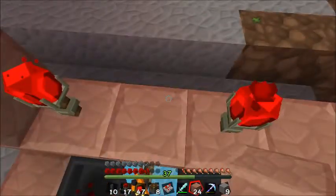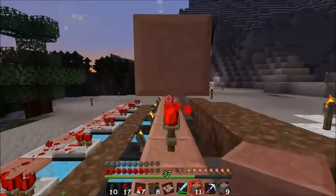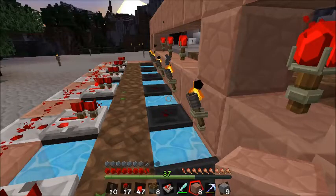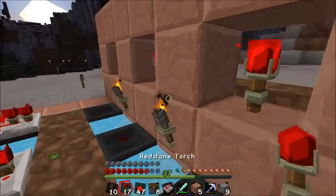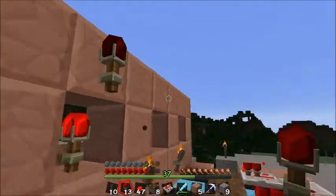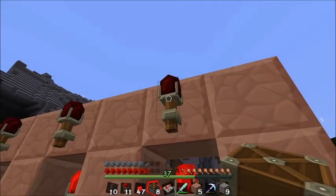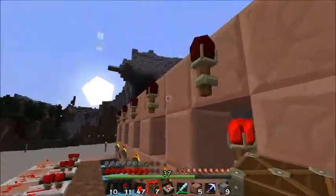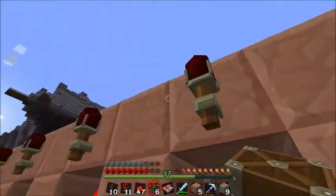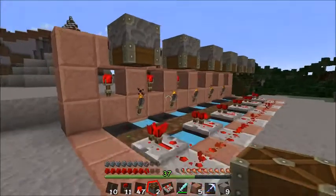Now we're going to fill in between these blocks all the way down to the end — gaps in between, gaps in between. Then take a redstone torch and place it right up on top, and then take your pistons — clicking on the redstone torch, you'll see a little box around it — and click on the box closest to you and put the sticky piston upside down, just like that. Perfect.